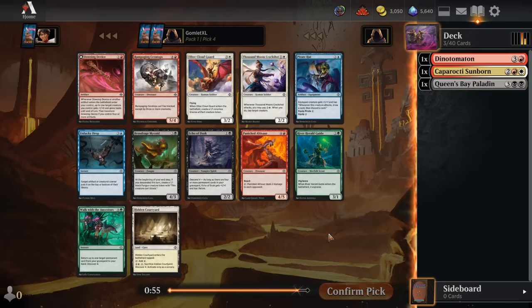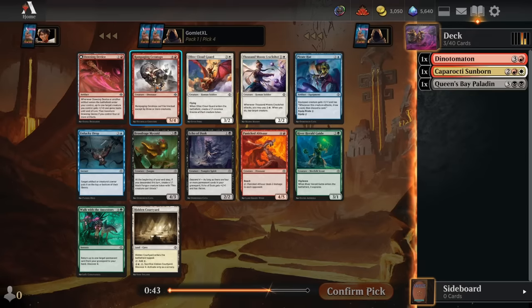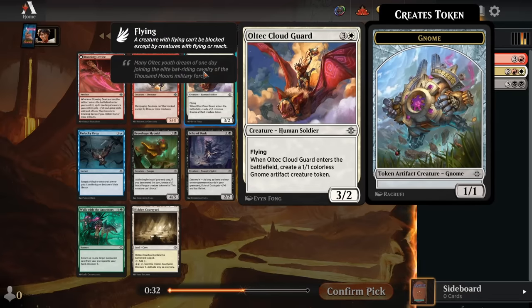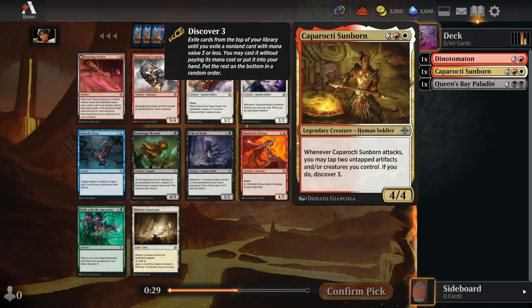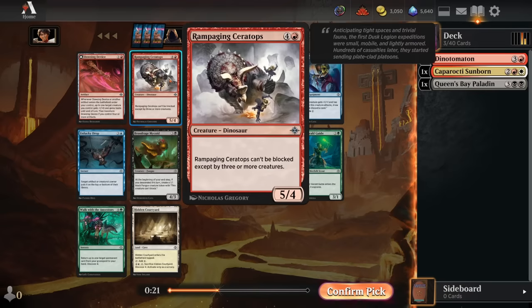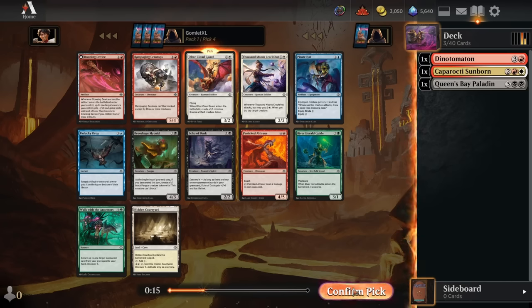Pack 1 Pick 4 — now we see some great stuff. We've got a mediocre vampire to go with the Queen's Bay Paladin, or an excellent Ultek Cloud Guard spitting out 2 cards to go with the Sunborn, or the big Spooky Ceratops as a standalone really hard-to-block threat. I've had great experiences with the Ceratops, but I really like how the Cloud Guard synergizes with the Sunborn — it's a great spell by itself, getting you an evasive threat and a nice blocker at the same time. Going to take the Cloud Guard over the Ceratops.